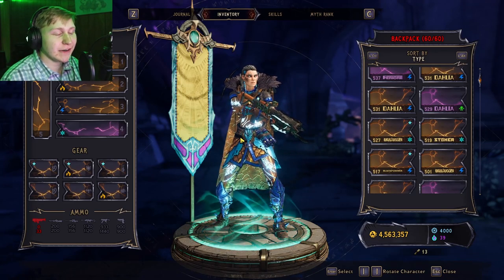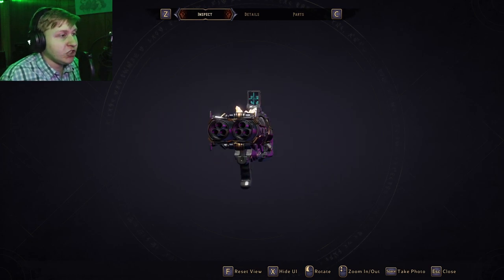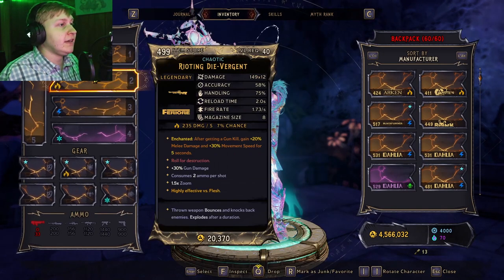Hey buddies, Mr. Puzzy here coming at you in another Wonderlands video. Now the item we're going to be talking about today is called the Divergent. The Divergent is a lovely looking feedier shotgun — I love the double barrels you see right here.